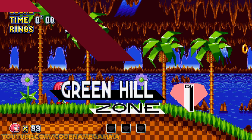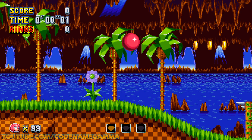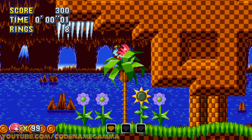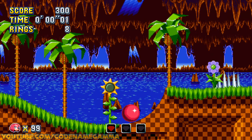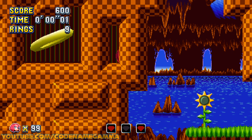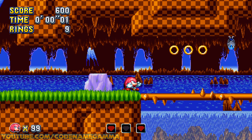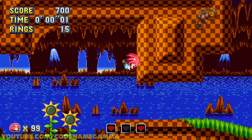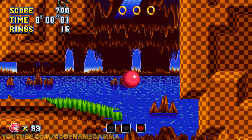So we have Green Hill Zone, we find three emeralds. We have our Emerald Radar now that actually works — when you get closer to it, it changes color. From red, orange, to green. Right now I'm getting farther away from it. Let's see if we can get this done while talking.